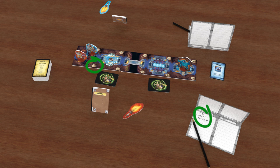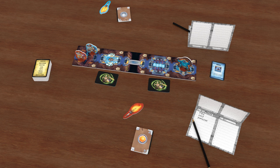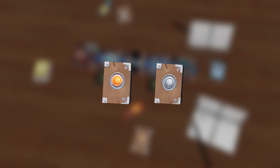Once both teams have made their lists, it is time to exchange books. Each book is passed to the clue giver of the other team face down — they should not look at it yet. Then it is time for the clue giver to start giving clues. For this part of the game, teams will take turns. If one team is behind, that team gives clues first. If both teams are in the same room, such as at the start of the game, the team that received the book with the glowing symbol is the one that gives clues first.